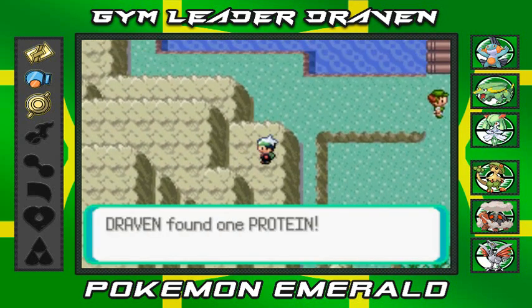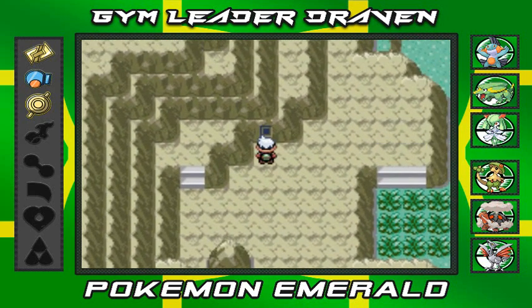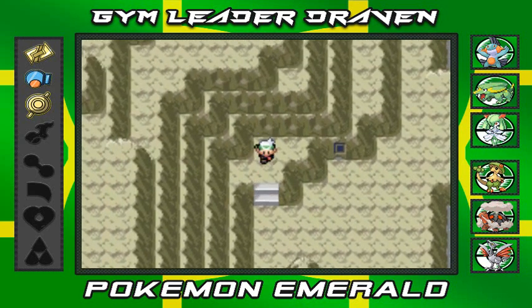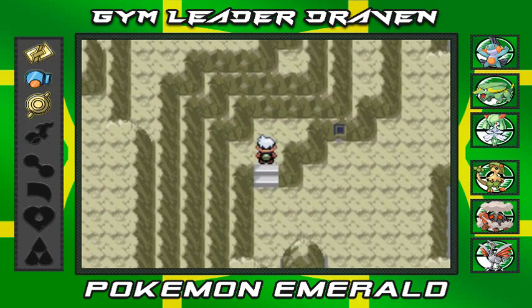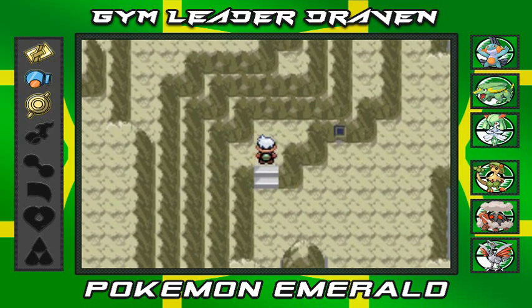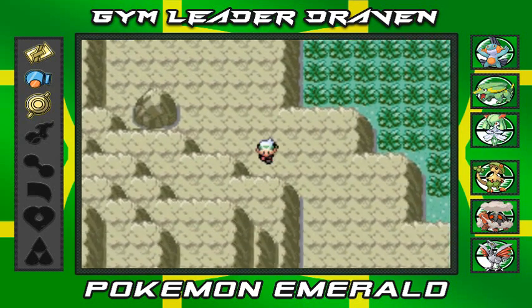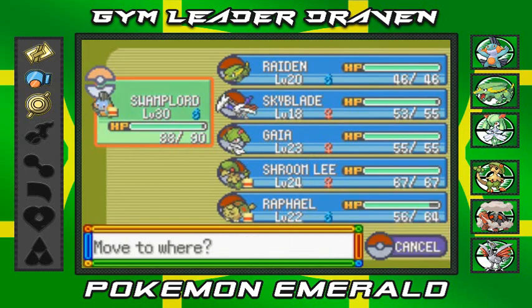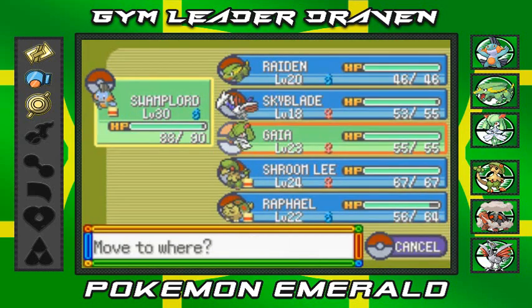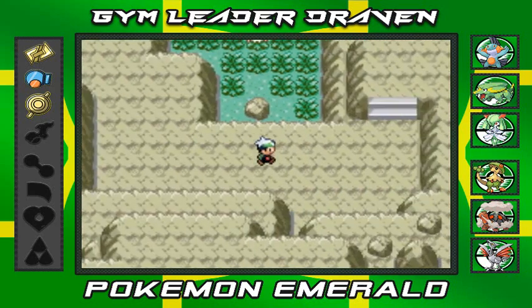I'm actually liking the way my team's looking right now. There are more indentations here — this is actually new. I haven't seen this in Pokémon Emerald, or I should say Pokémon Sapphire or Ruby — more on that later. Swamp Lord's already at level 30, so let's go straight to Gaia, because once Gaia grows to level 30, that's when it gets fun.